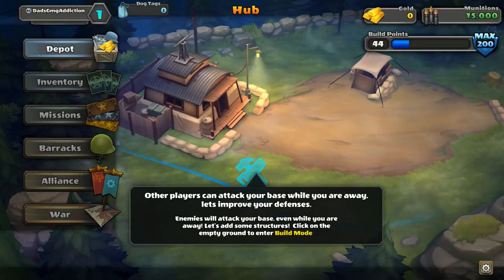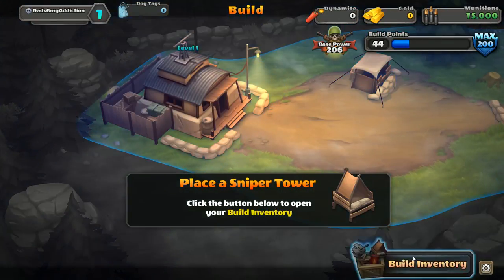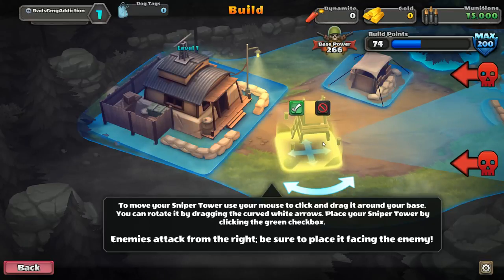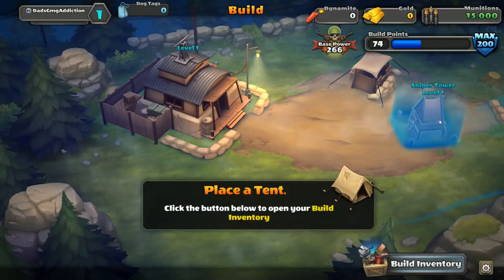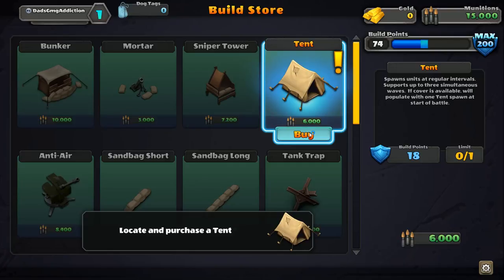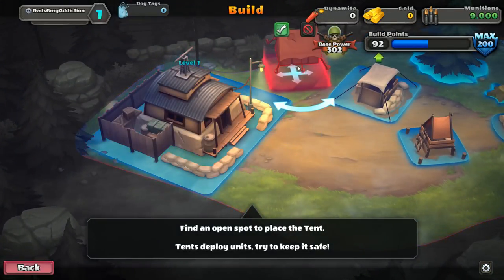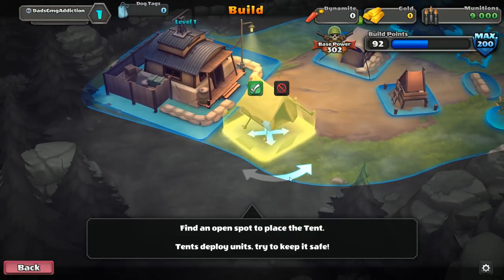Let's add some structures. Click on the empty ground to enter build mode. Place a sniper tower — click on the button below to open your build inventory. So this is a sniper tower, level one. You can rotate it. Enemies attack from the right, so make sure it's facing the enemy. Place a tent — spawns units at regular intervals, supports up to three simultaneous waves. We're going to purchase a tent and put it back here if we can. Let's rotate it. Boom.